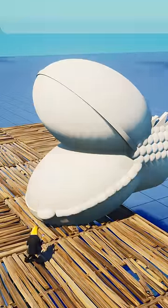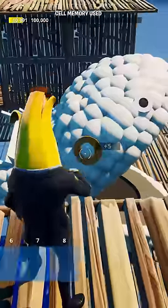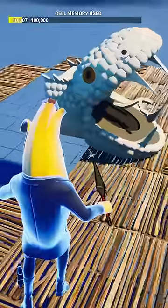Then I built the hardest part, which was the snake's head, and this took a ton of primitive spheres to build. But after putting on the eyes and putting in the teeth and tongue, this turned out way better than I thought it would.